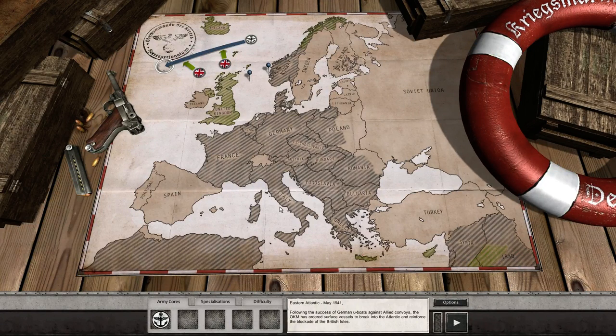Hello everybody, welcome back to Order of Battle with Kriegsmarine, Paradox Gamer playing. We're about to start on the next mission called Surface Raiders, Eastern Atlantic, May 1942. Following the success of German U-boats against allied convoys, the OKM has ordered surface vessels to break into the Atlantic and reinforce the blockade of the British Isles.